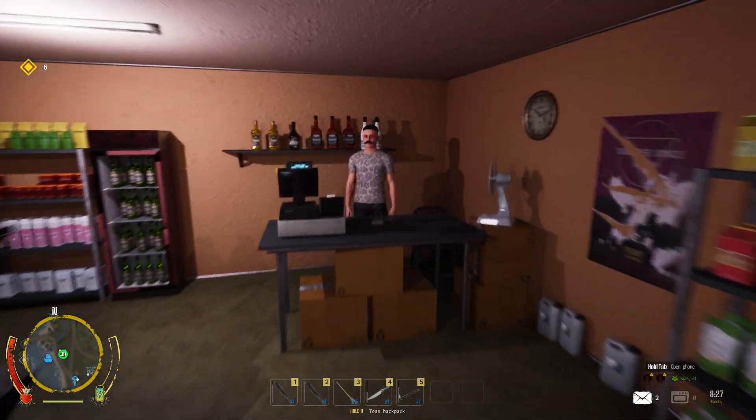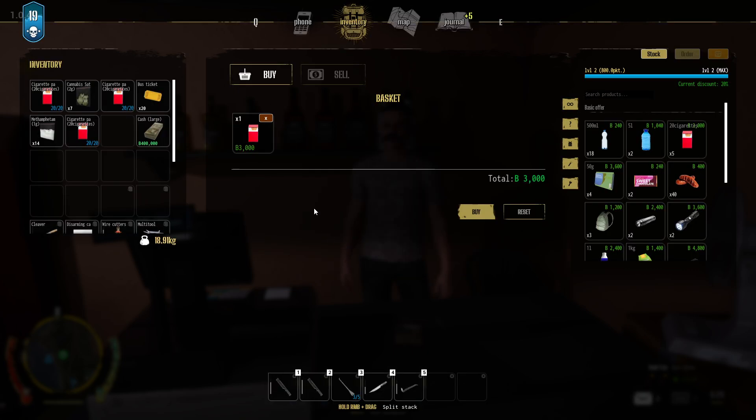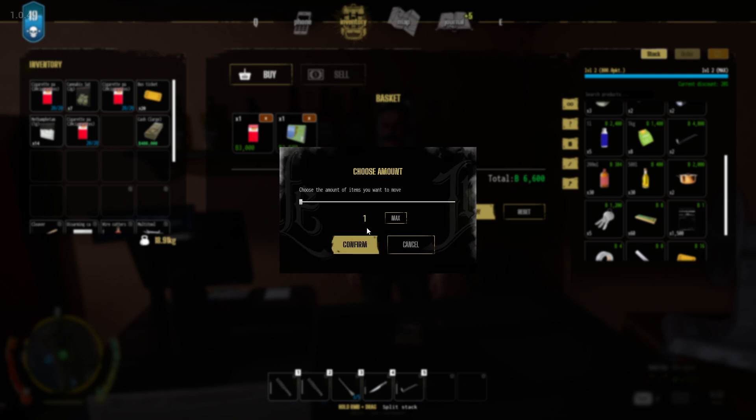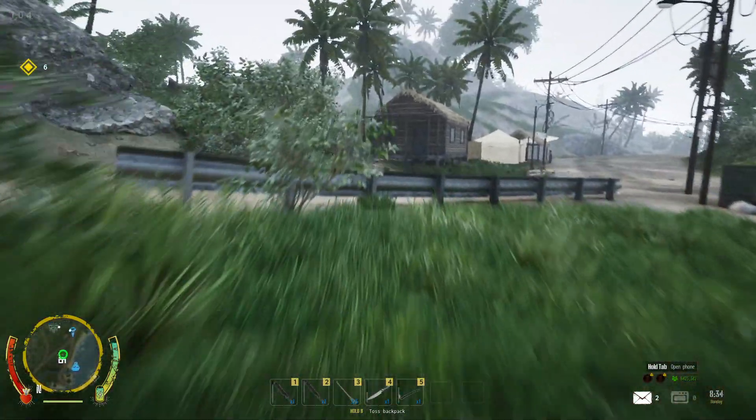We'll come here to the shop. In the shop you can buy two things: you can buy cigarettes — I'm going to buy one package — and you can buy a tobacco pack, though I think that unlocks when the shop level is a little bit higher. I'll take one pack, and here you can buy the rolling papers too, so I'll take one pack. Now you've got everything.